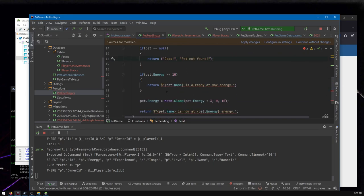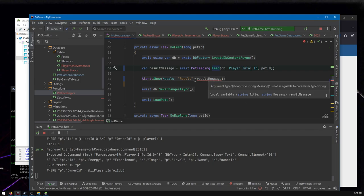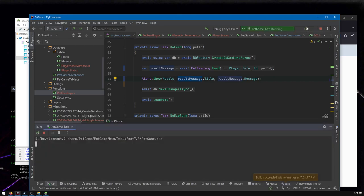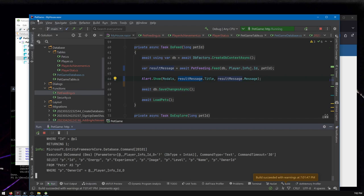Now MyHouse is confused because the alert expects separate strings, not a tuple. We fix that by saying result.title and result.message — grab each part of the tuple separately. Let's run and test: feeding gives 'om nom nom, at 10 energy,' and when full we get 'oops, already at max energy.' The original functionality is preserved, just pulled into a cleaner function.